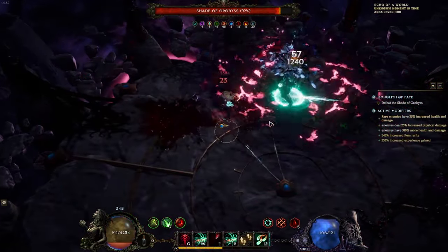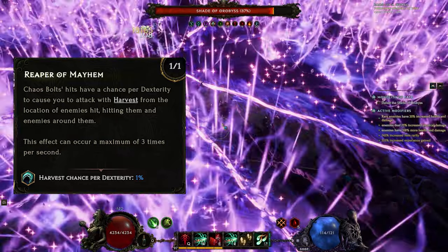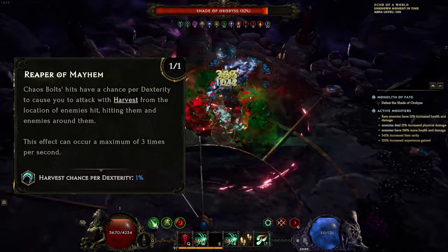We are mainly building around the node inside Chaos Bolts that procs harvest based on your chance for dex, and it has a 1 second cooldown for 3 procs.